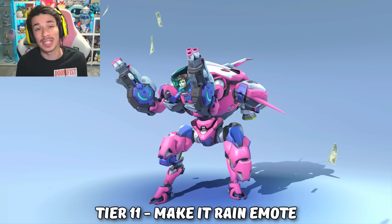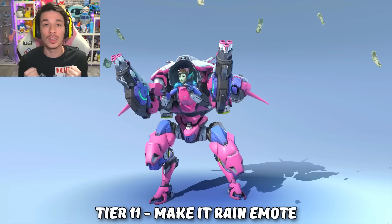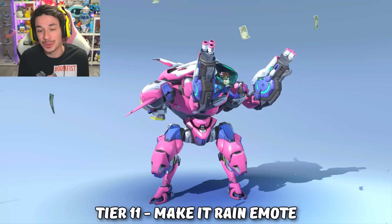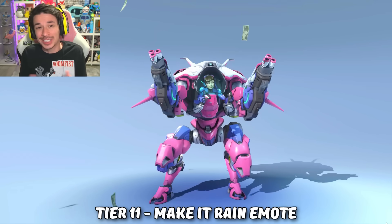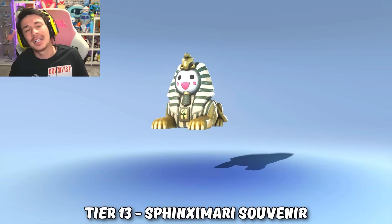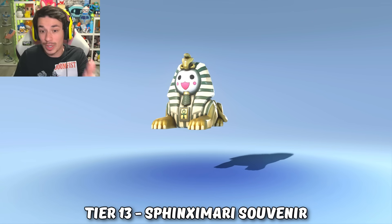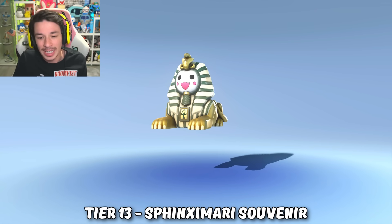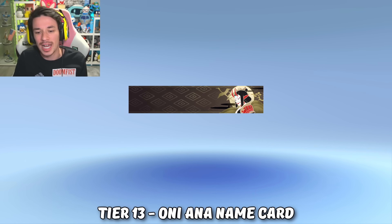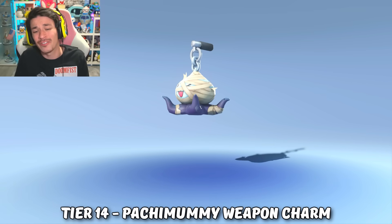Kicking things off with the next set of 10 tiers: at tier 11 we got a live look at Blizzard over the years because they have been pulling in a lot of money but continue to scam the community when it comes to skins — be sure to watch my season 12 shop skin video for exactly what I mean. At tier 12 we got a Sphinx souvenir; I would have loved to see Orisa get this skin but Pachimari is getting it. At tier 13 we got an Ana Oni player card, which looks absolutely phenomenal.